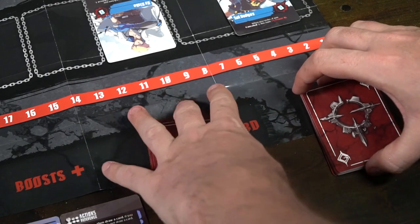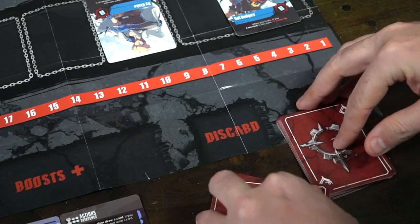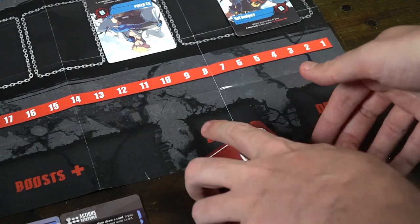Once a game, you'll get a manual reshuffle, which means if your entire deck goes into your discard pile and you no longer have anything left to draw, you can take your discard pile and shuffle it back to create a new deck.